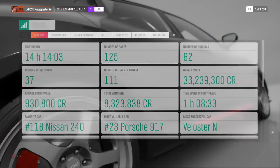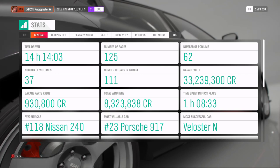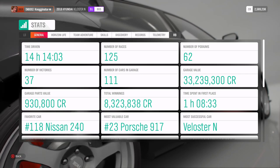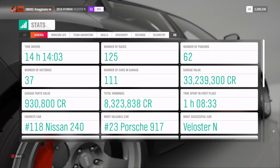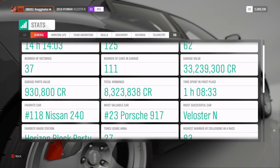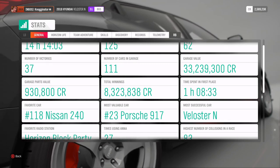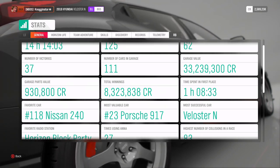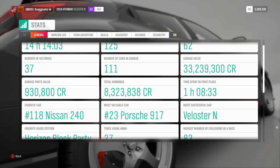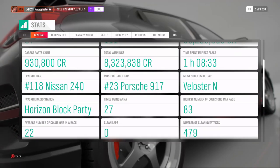Here are the stats. 14 hours driven, and it took me Friday through Wednesday - 5 days to get to level 100. 125 races done, 62 podiums, 37 victories - not too bad. Garage value is worth 33 million - that's nice. I've won 8.3 million. My most successful car is the Veloster N, and that is true because I basically beat the entire Rally series and entire Dirt series using that car, because I built a rally version for it.